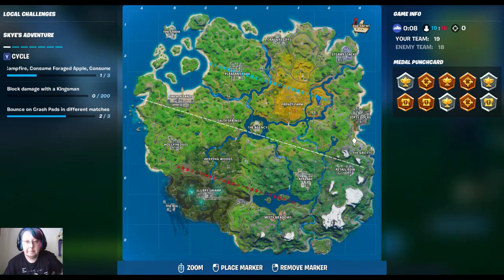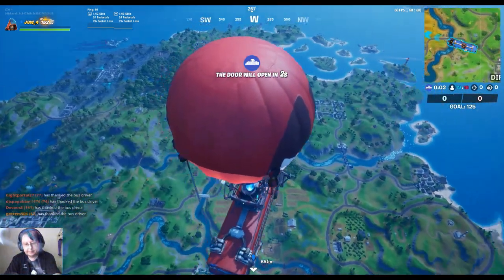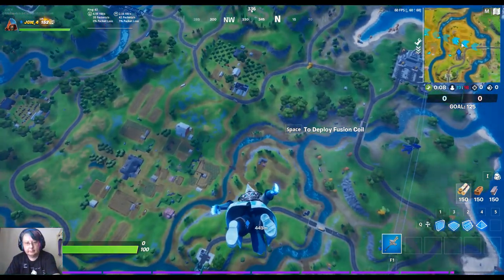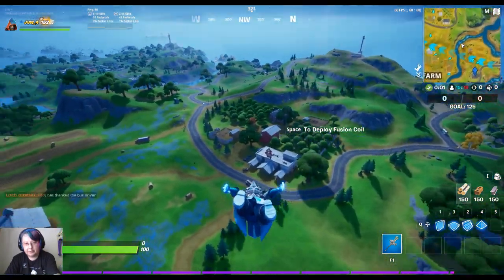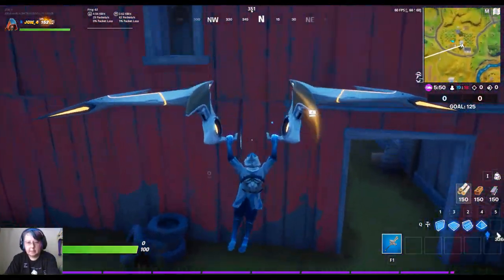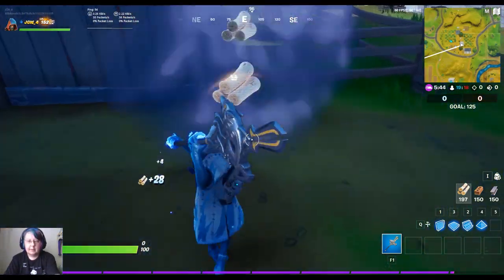To consume an apple we're gonna have to remove some life first. Here's the apple orchard — as soon as they let me jump I'm going straight down. I marked the wrong spot; it's behind the red barn, but here's the apple orchard. Don't be afraid if people take apples because you can break the tree and get an apple — you just gotta lower your life a little bit.